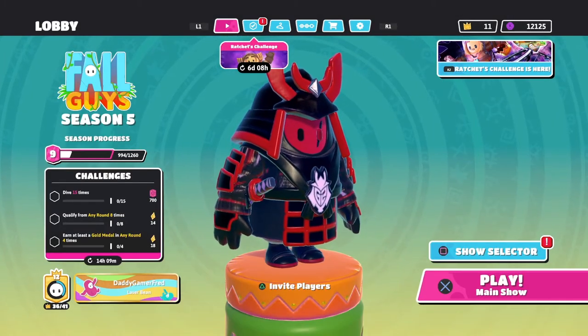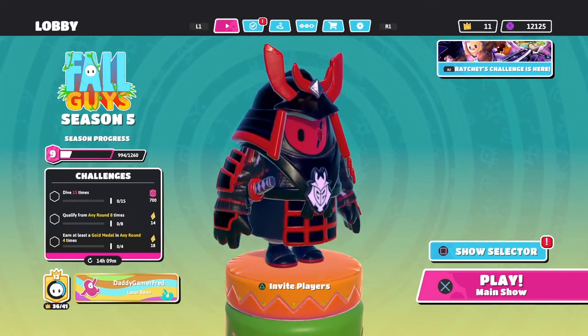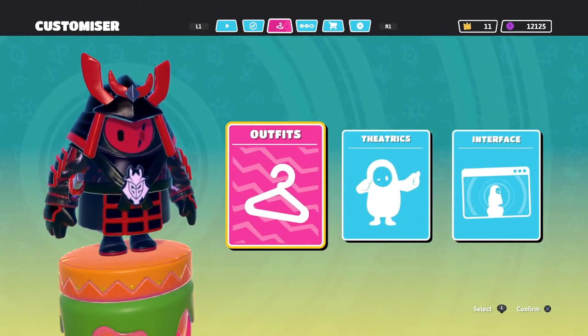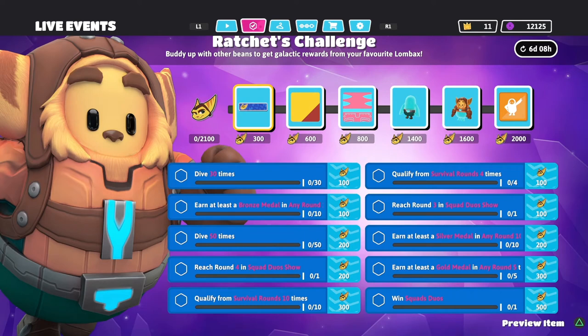The event runs from the 26th of July to the 1st of August. In-game, when you go to your lobby, you'll see a brand new tab in the middle of the play section, as well as the locker section. You'll see your live event section with the beautiful Ratchet outfit on the left.